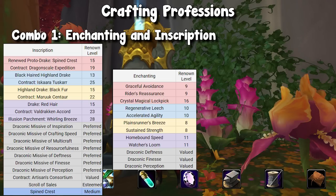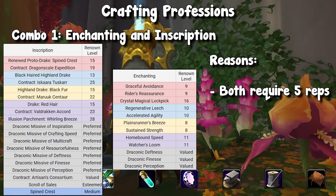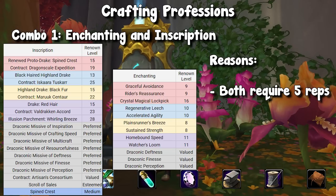Up first, I have enchanting as well as inscription paired together. The reason is that both of them require all four main reps. Of course, inscription requires the Cobalt Assembly while enchanting doesn't, but I'm primarily focused on the four main factions — and both of them need all of those. Inscription makes sense because you have contracts tied to each faction, and you also have a handful of enchants coming from each one as well. Ultimately, on your enchanter or inscriptionist, you're going to have to repgrind every single faction, so you might as well pair them together.